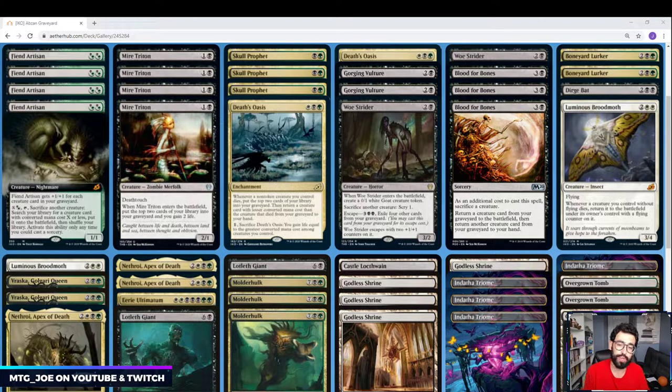So this is an Abzan — black, white, green — graveyard-centric deck. There are a lot of themes with the Abzan color pairing as a graveyard reanimator value deck. We have Fiend Artisan, also referred to as Tarmopod for its likeness to Tarmogoyf and Birthing Pod. It's 2 mana, 1/1, gets +1/+1 for each creature card in your graveyard. If you pay X in a green or black hybrid and tap it, you sacrifice another creature and search for any creature in your graveyard with CMC X or less and put it onto the battlefield. You can only activate this at sorcery speed — same restriction as Birthing Pod — giving us a small toolbox element.